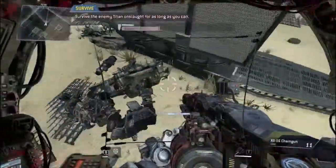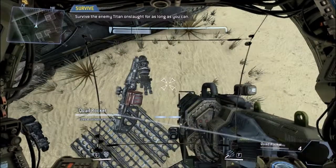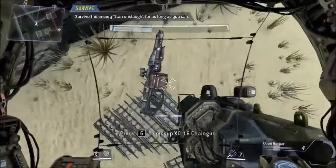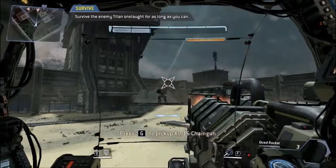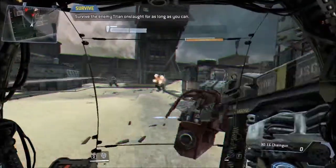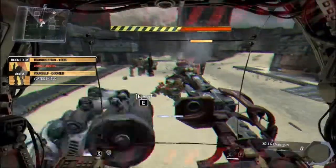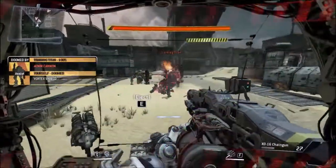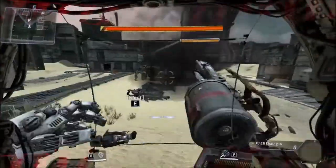Wave survived — prepare for the next wave. Pick up quad rocket, sure. Next wave incoming — enemy Titan shields online, use caution. Your Titan is critically damaged — combat veterans refer to this as doomed state. Your Titan will inevitably self-destruct once it is doomed. In this simulation you will have infinite time to eject — this will not be the case in actual combat.